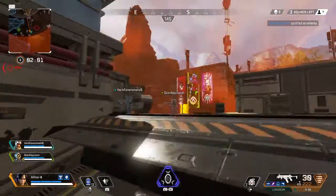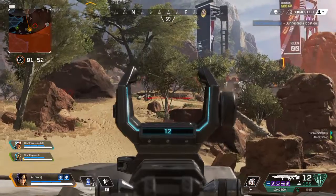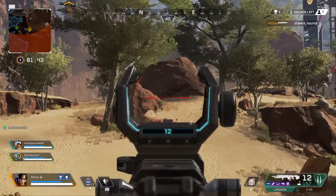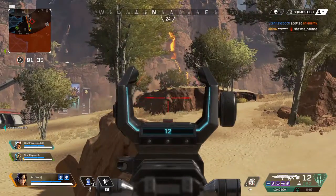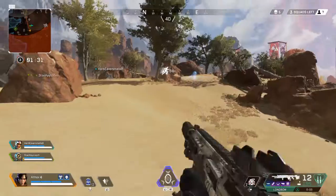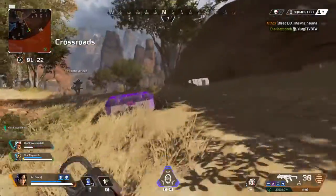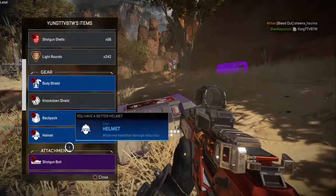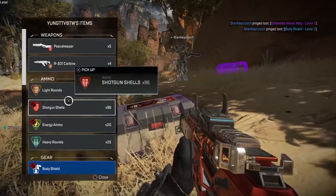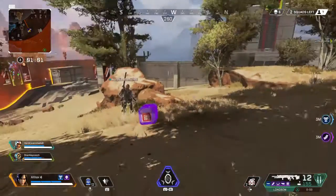Enemy spotted. There's something good there. Enemy down, reloading. Enemy spotted. Body shield here. Extended heavy mag here, level 3. Recharging shields.